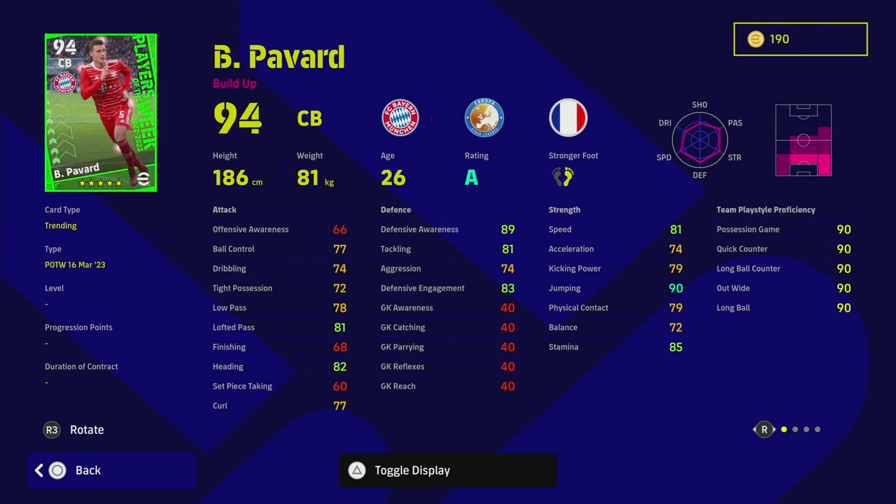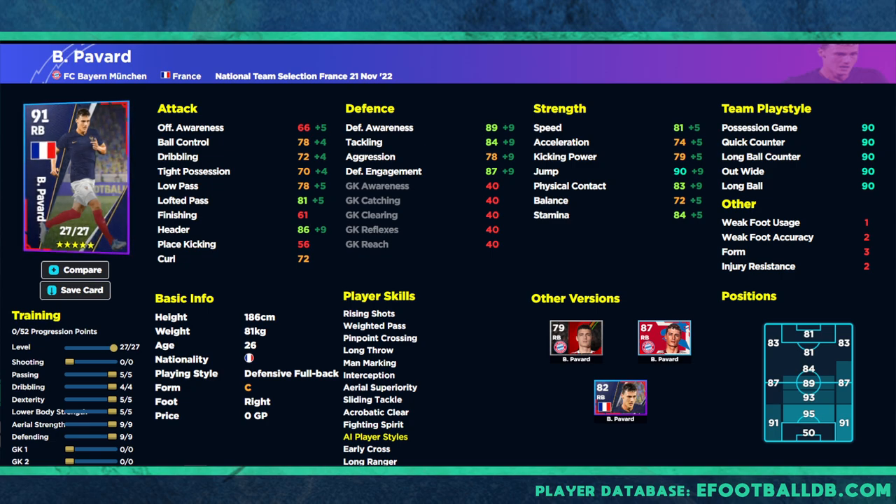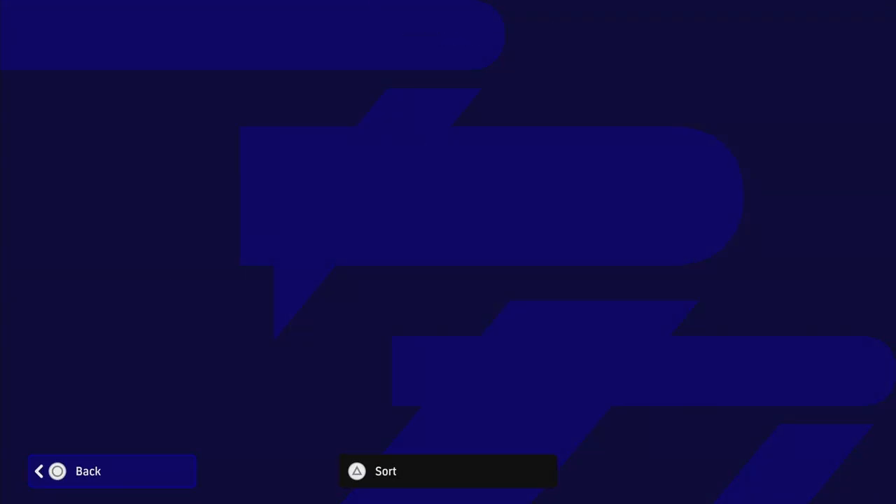People get obsessed with the overall card rating without looking at the actual stats. The Player of the Week Pavard has 68 finishing versus 61 on the free version, and 77 curl versus 72 — those stats inflate the overall. The overall rating is based on an algorithm of how many maxed stats you have per category, and for defenders, defensive stats boost the overall much more efficiently than dribbling stats would for an AMF. I'd recommend checking Football DB to compare versions, especially if you pull duplicates.